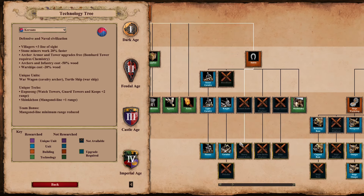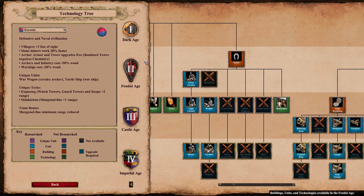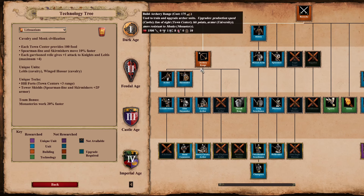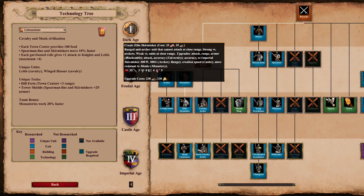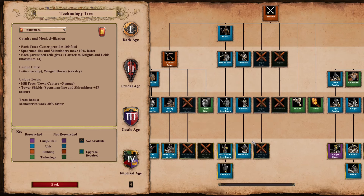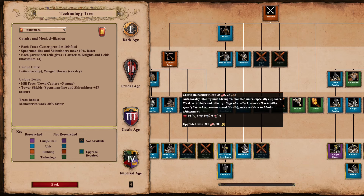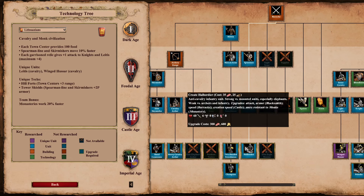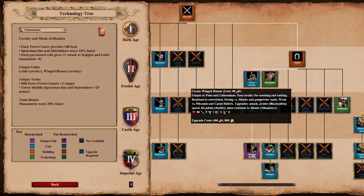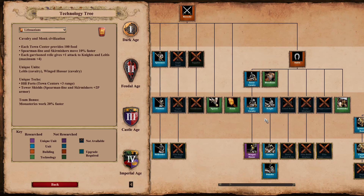Koreans are also the only civ to miss both Blast Furnace and Plate Barding Armor for their cavalry. Lithuanians are the only civ that have a stat boost for all three main trash units. Skirms move faster and can get extra pierce armor with Tower Shields, halbs move even faster than Celt halbs with Squires — though missing Blast Furnace and Plate Mail Armor — and Winged Hussars for Lithuanians are the same or better in every single stat compared to regular Hussars.